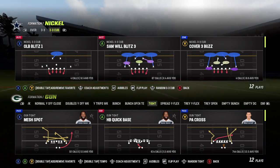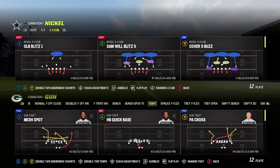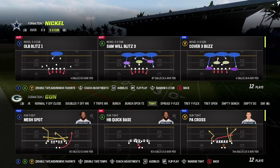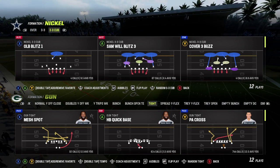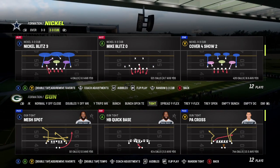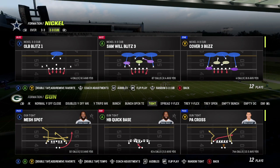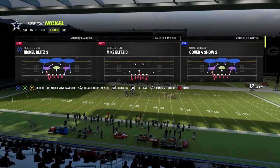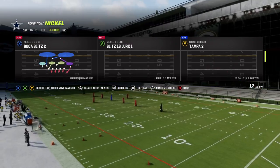Good evening guys, this is your Mad Legend back with another tip for Madden 23. By popular demand, I get a lot of questions about how to stop Gun Tight PA Cross. This play can be very tough to guard if you do not know what to do versus it. We're going to go right into shutting it down now.